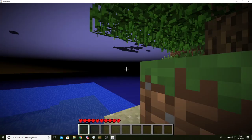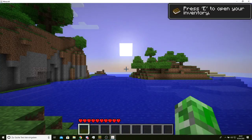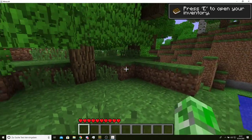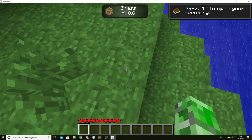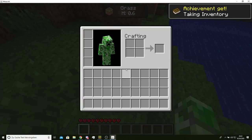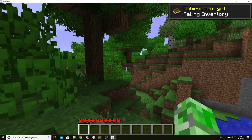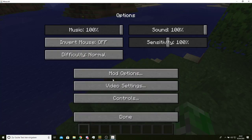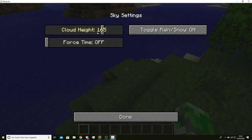One of the features — you've seen that the screen is now different. The Escape menu is now a little bit different. You have Mod Options, Sky Settings. You want to set Cloud Height to 200 or Off.